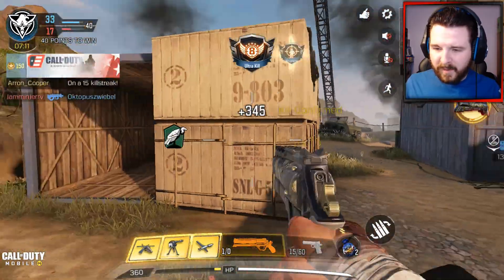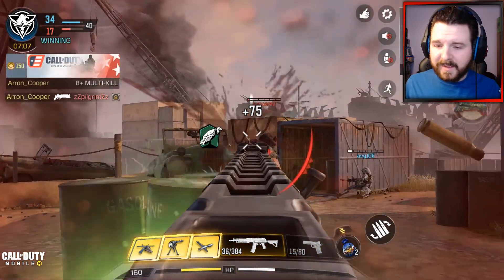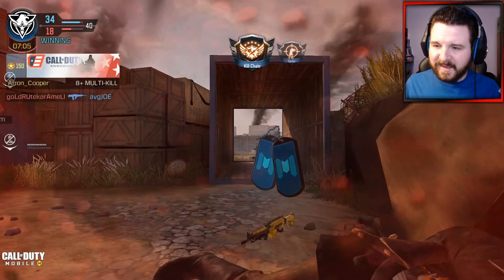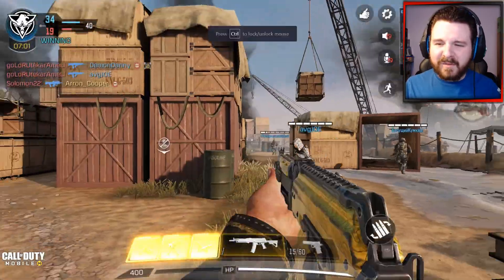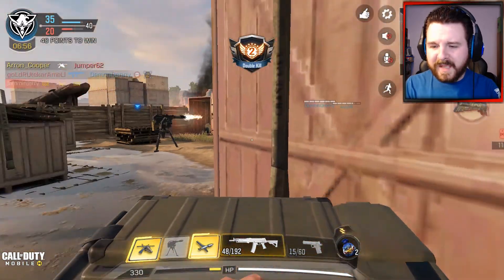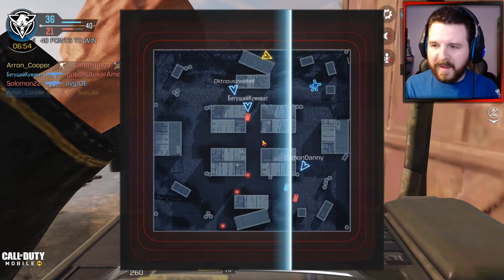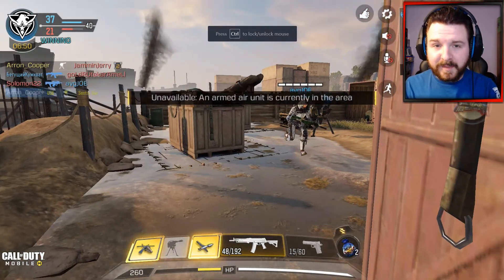That's what I like to roll with when it comes to this. I also use the Annihilator as my operator skill, which gives me a little bit of an upper hand advantage when I need to get some easy kills. For the AK-117, in my personal opinion, this is probably my best class setup that I could possibly do for this weapon.